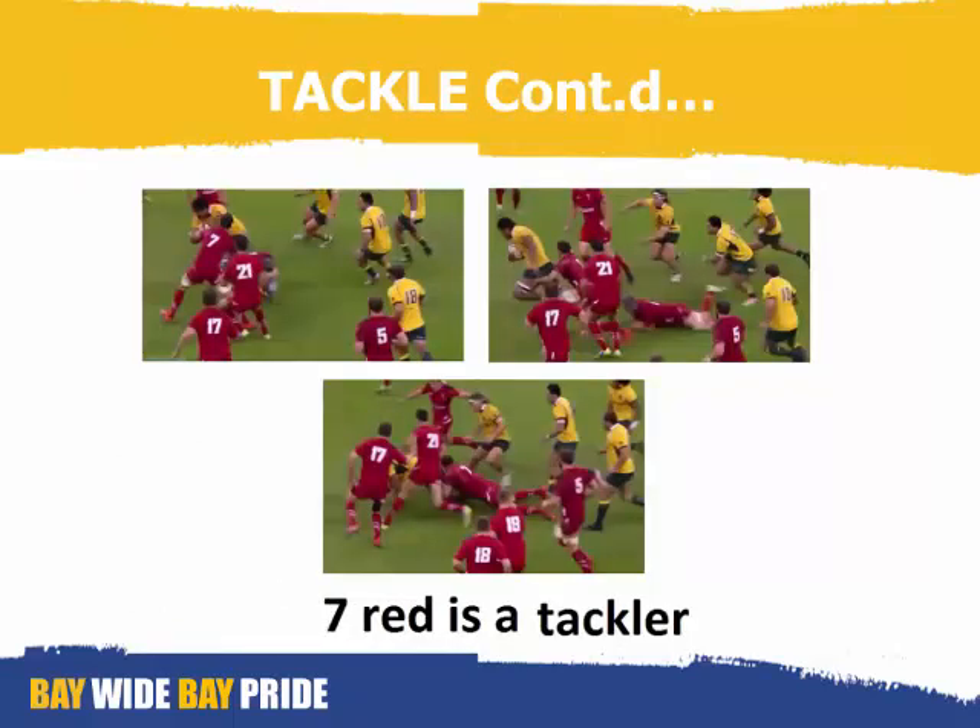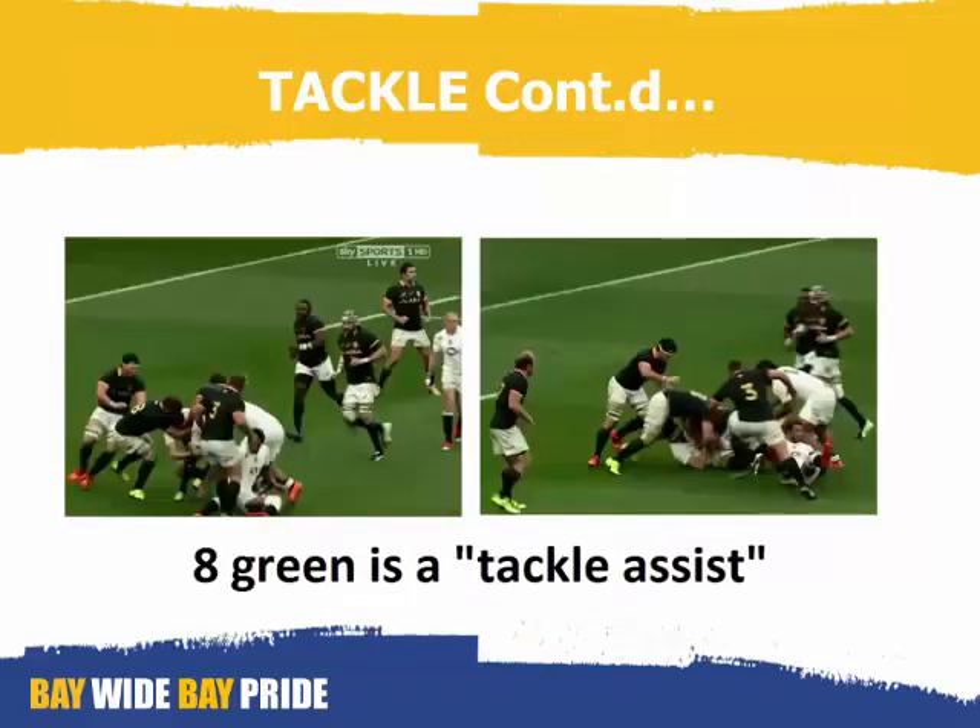Here you can see in this slide, red number seven makes a tackle and goes to ground with the ball carrier, so he is deemed a tackler. But in these two pictures, eight green helps the ball carrier go to ground but doesn't go to ground with the ball carrier, so he's deemed a tackle assist.